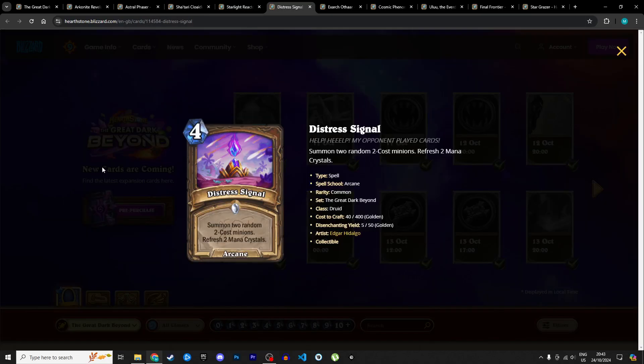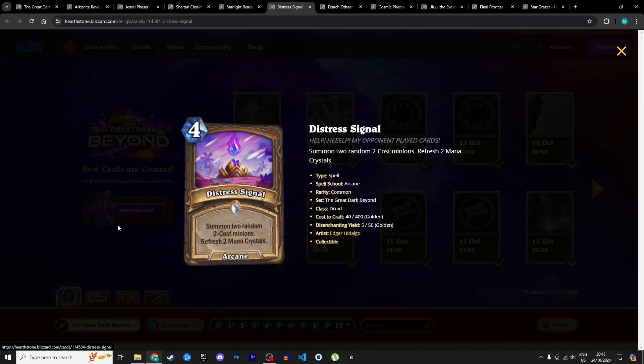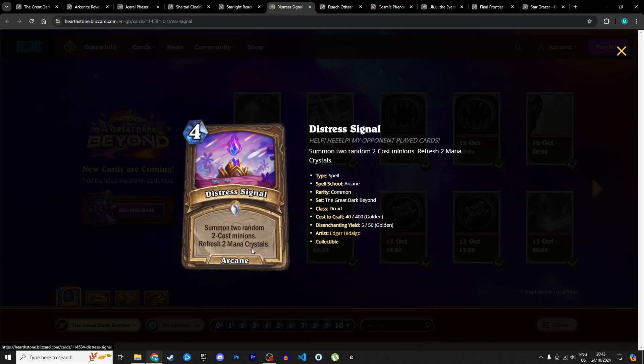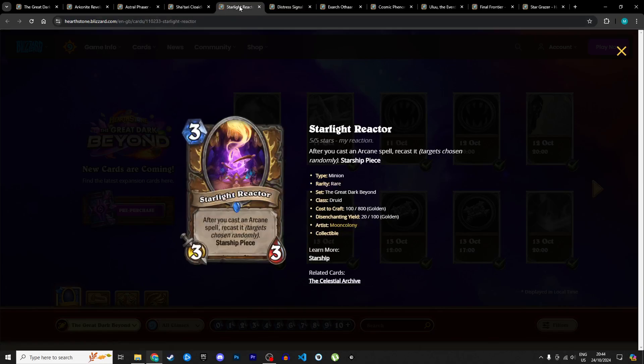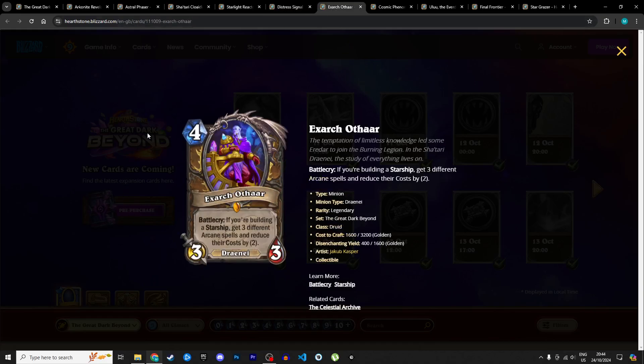Next is Distress Signal, a 4 mana arcane spell: summon two random 2-cost minions and refresh 2 mana crystals. At base level it's roughly 2 mana to summon two 2-cost minions. Combined with Starlight Reactor you're potentially summoning four 2-cost minions for zero mana — refreshing four mana crystals total. If you want to play the arcane package alongside the starship package, this is a card you'd consider. I'm giving it 3 stars in Standard and 2 in Wild.